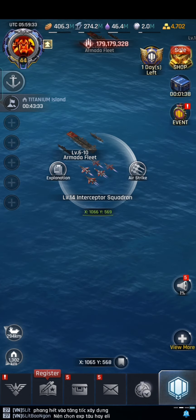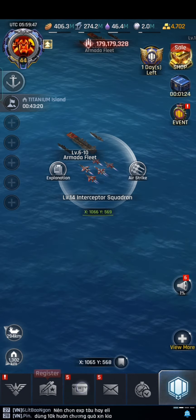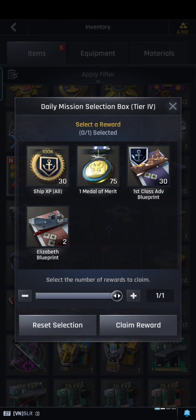Once you are done with the daily completion reward, you can get this box which will give you 200,000 titanium. Titanium is now very easy to farm — you can get it from the rewards and the titanium islands as well. I recommend selling any remaining titanium right now, because the supply will increase. This is the daily mission selection box, and you can choose either the Medal of Merit or the Elizabeth blueprint — as you can see, it will automatically give you two Elizabeth blueprints.